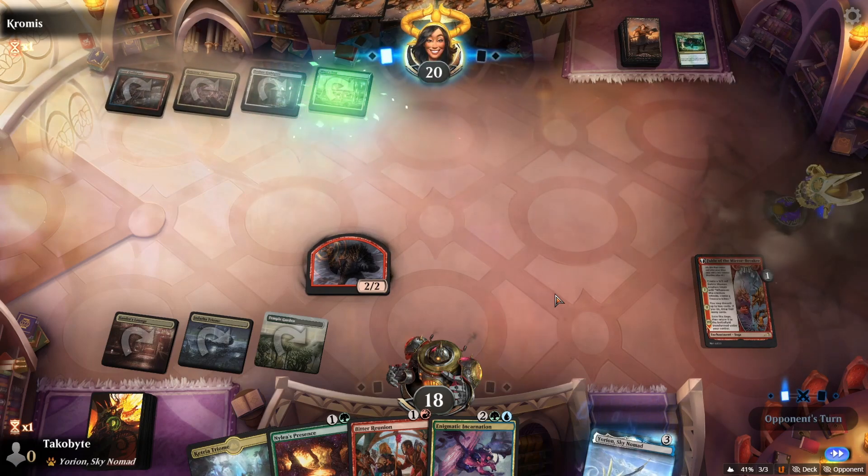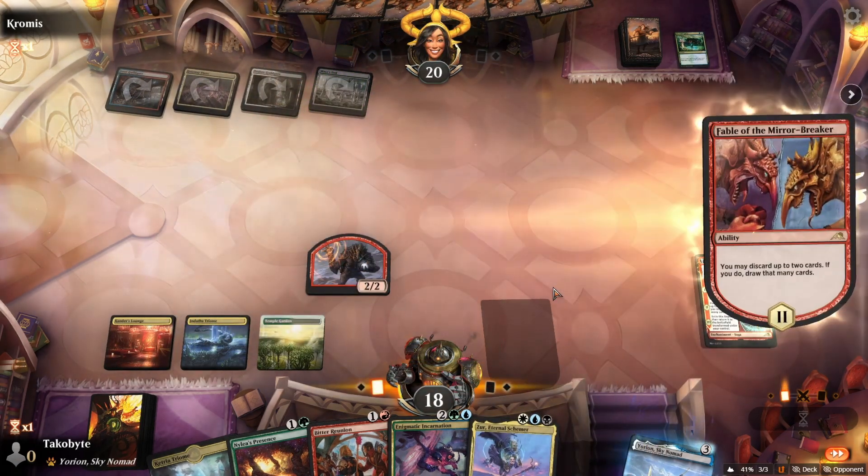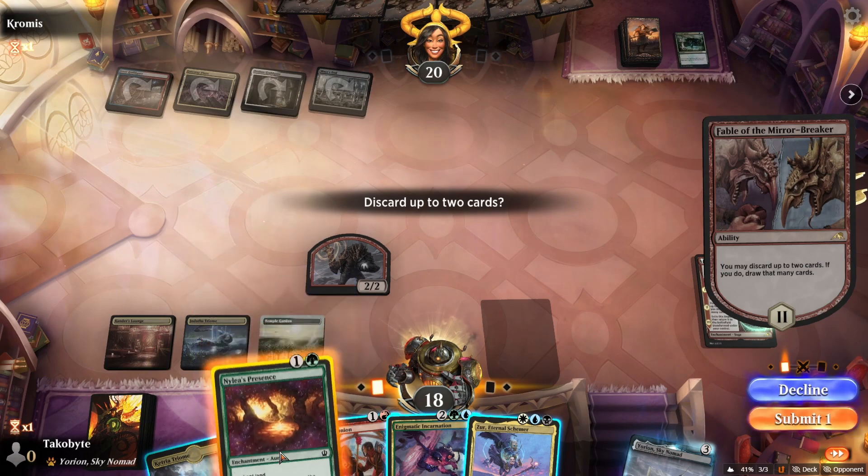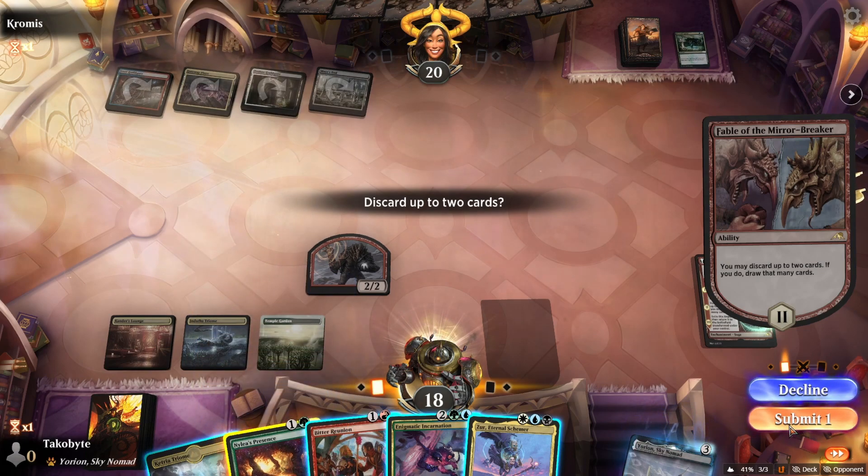They don't have Maze's End — oh, they do. We don't need Nylea's Presence.